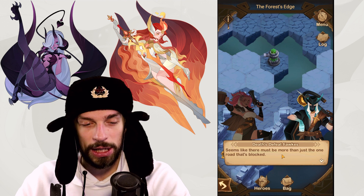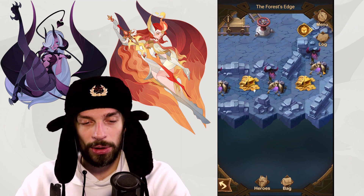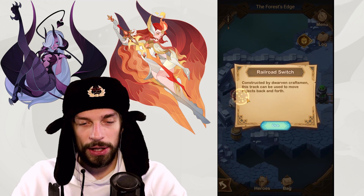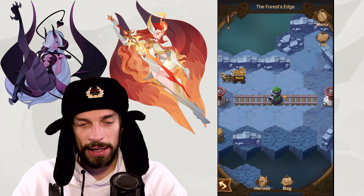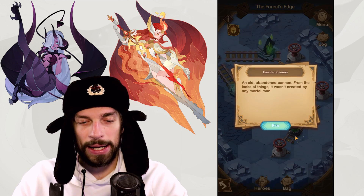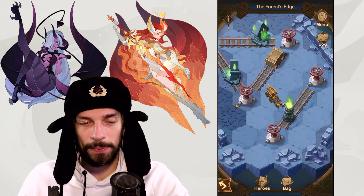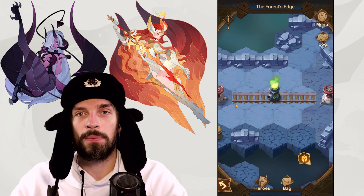It seems like there must be more than just one road that is blocked. That allowed us to get to this area and get that loot. We're getting this chest here and now we gotta move this one a little bit to the left. Railroad switch — does it work like that? Yeah, perfect! And since we aligned that stuff here properly already, let's shoot this cannon and light up the one we just found. Fire! Perfect hit, guys!